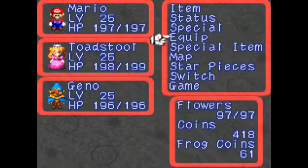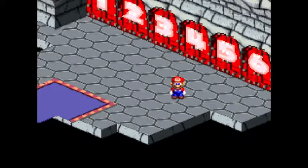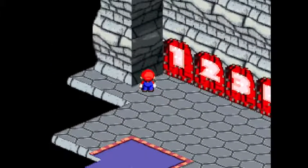I'm going to switch Bowser back into the party, because I want him there. I'm just gonna go left to right, starting at door one. The rooms are randomized, so once you're within a door, everything is the same, but what you get behind each door is different on each playthrough. What's behind door one for me won't be what's behind door one for you, necessarily.